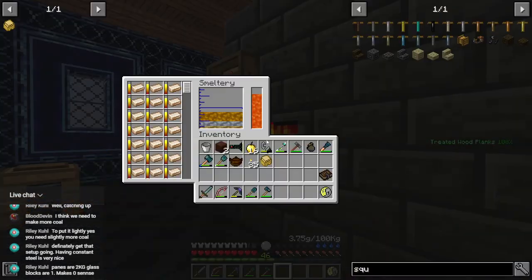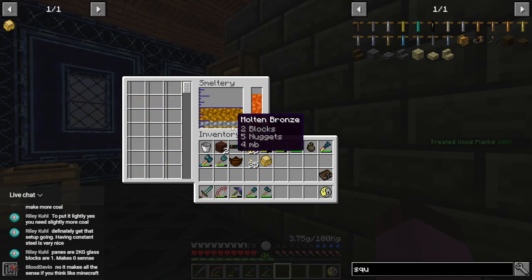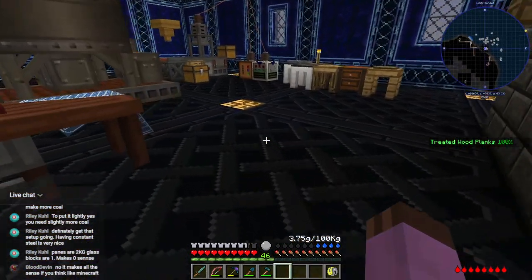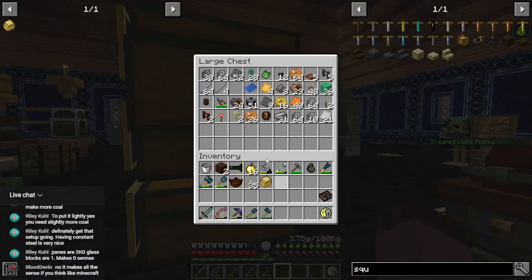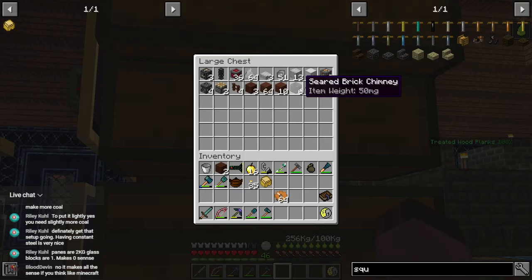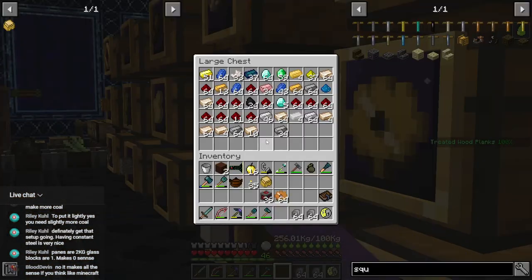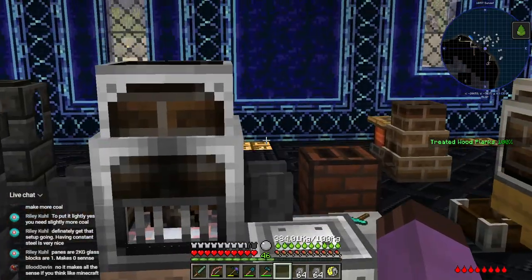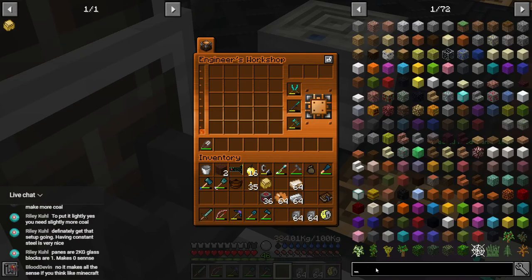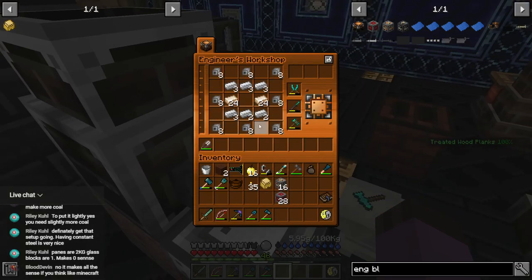How you doing? I really need to let that mix up just a little bit more before I start pouring it out. I suppose while that's going I could be making some more light engineering blocks — so just those as well as those. Gather up all that copper that's just laying around here. Replenish our supply a little bit — that should do for a little while.